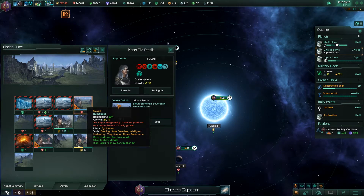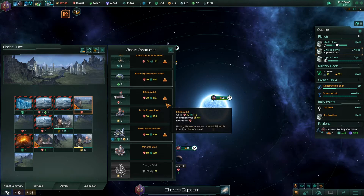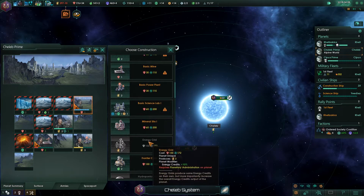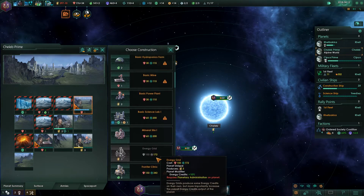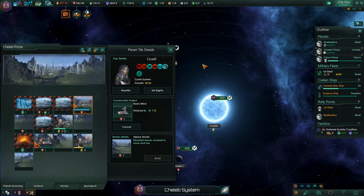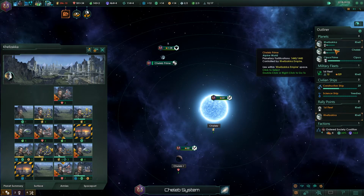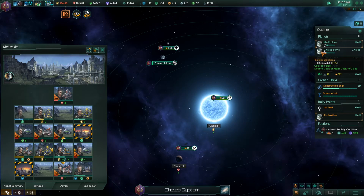We almost got yet another population type. A basic mine — I guess that's going to be good. We can already build the frontier clinic, which I would very much like to do, but we need to get rid of that mountain range first because that's exactly where I want to have it. So let's first build a mineral mine. What to do on our dear home planet — I'm not too sure yet.